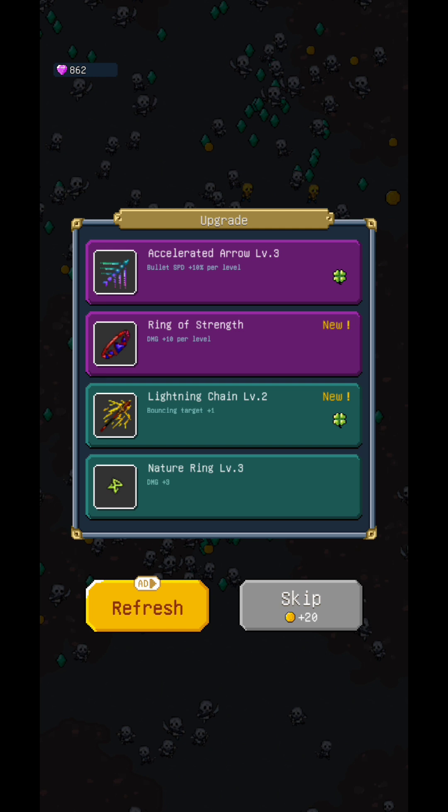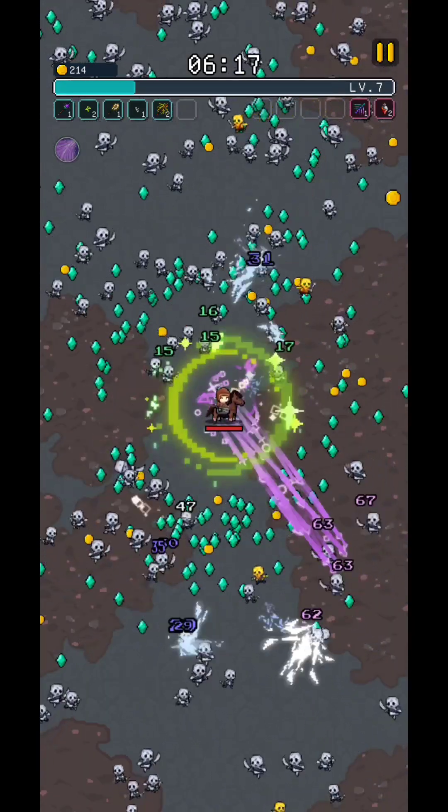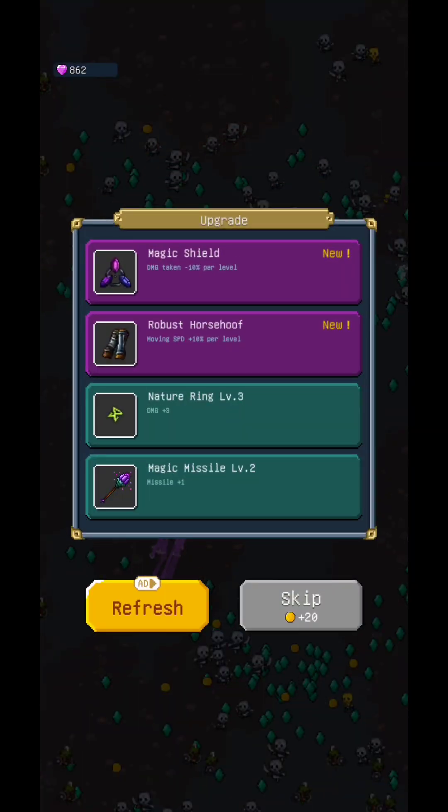Here it is — I have just got the Blast Hammer. The hammer will surround me — let's say it's a stored hammer — and it will do damage towards the enemies that are trying to come closer and closer.